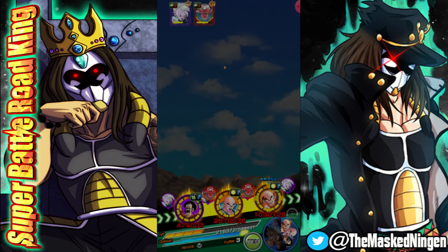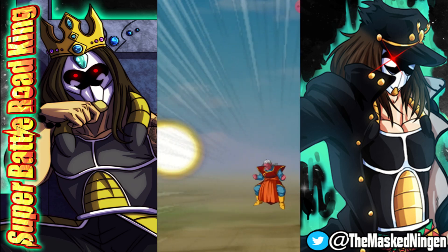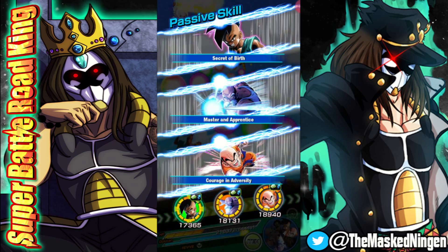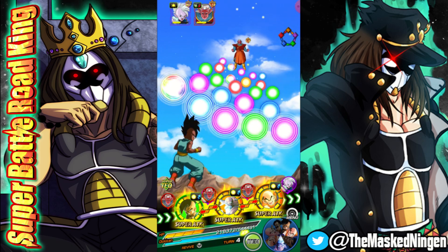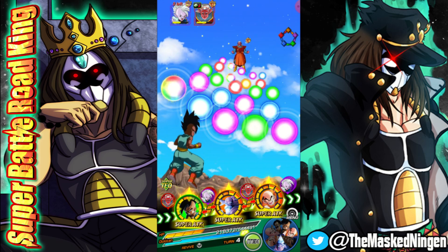Krillin gets the stun on Supreme Kai — very good — because Kibito is just nerfed into the ground now in terms of attack lowering. Stunning Supreme Kai is probably a lot more useful to us in the long run here. So now we're able to start dishing out some more damage to Kibito.